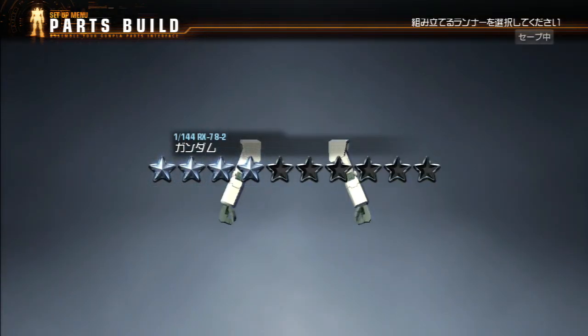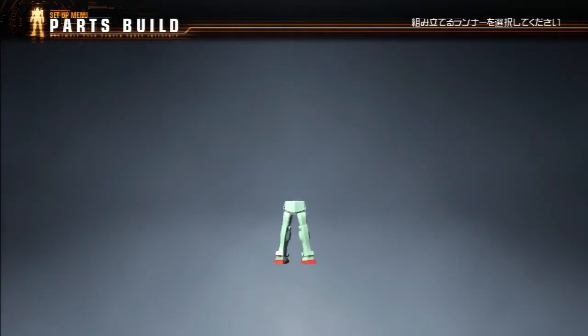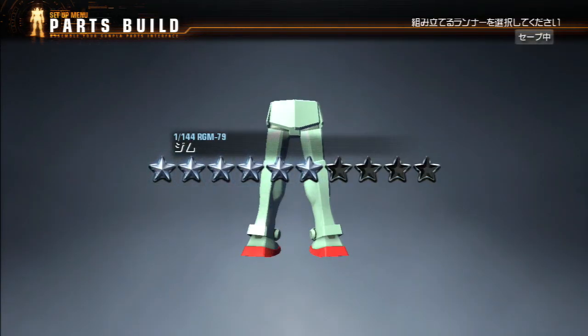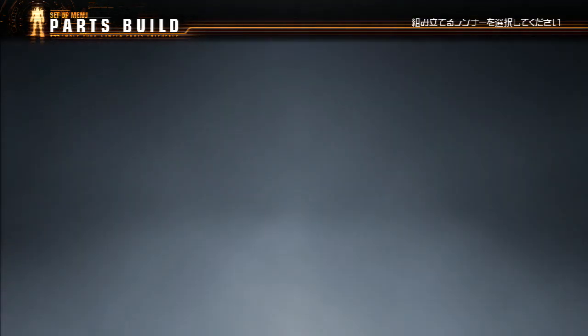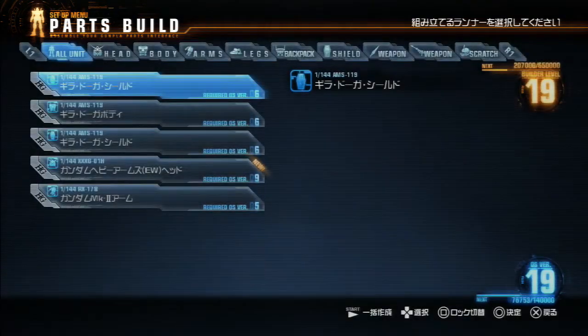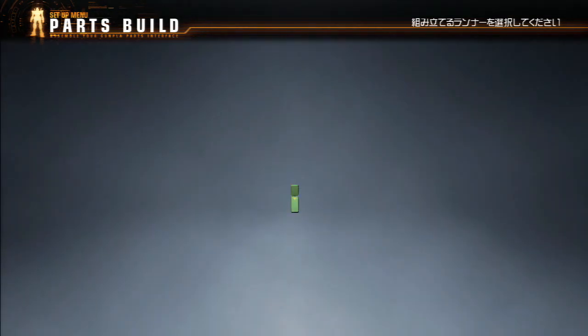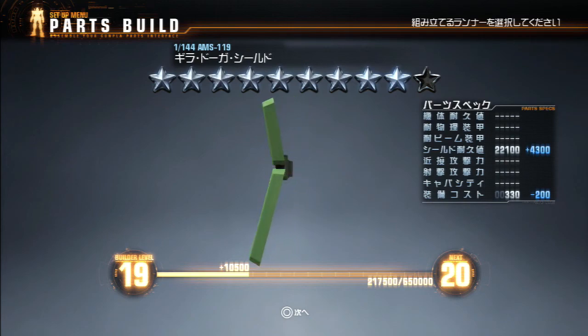How many stars do these arms? Four. Gym Legs — I probably should have tried to convert them to Gym 2, but six-star, I'll take it. Ghirardoga Head. It's cheaper and more efficient, we'll be using that.